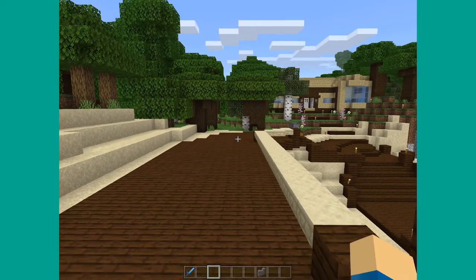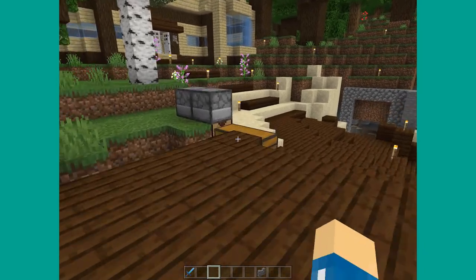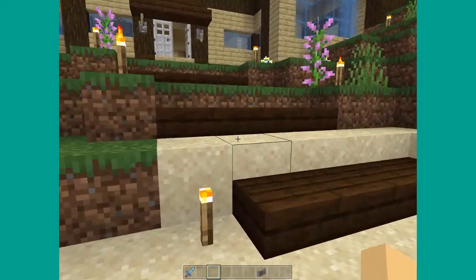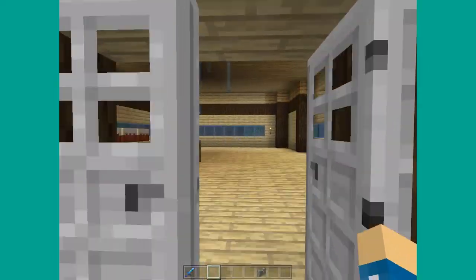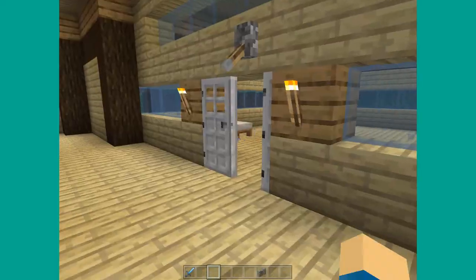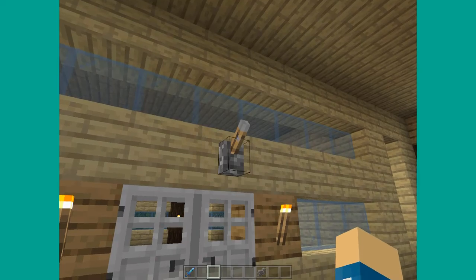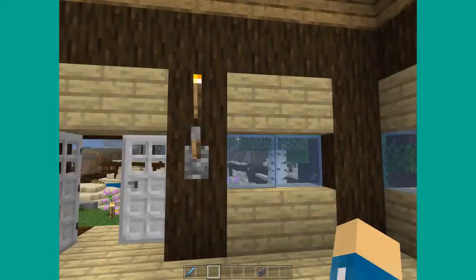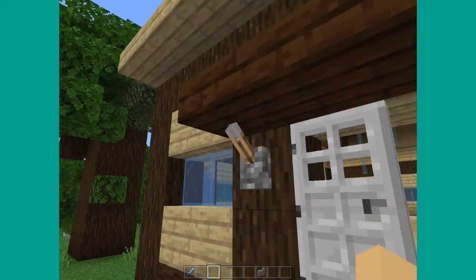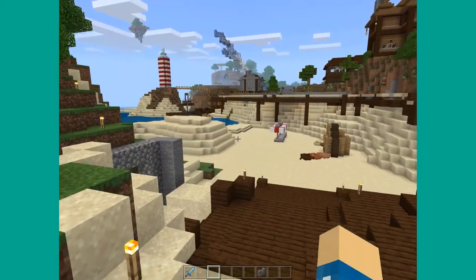Up over here we have a house from a friend of ours as well. He actually lived all the way out here and made this house in survival, believe it or not. This is probably the only 100% authentic survival house in this entire world. This was something he made in survival — he would always get on just to work on his house. But now that this world is kind of abandoned, we really don't have a need for it anymore. I can't close these doors — I don't know why that doesn't close.